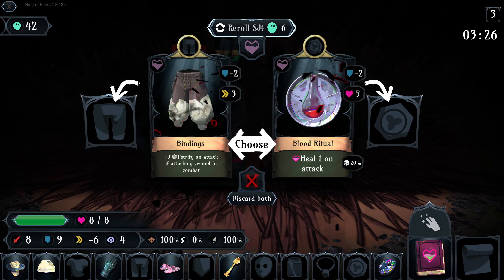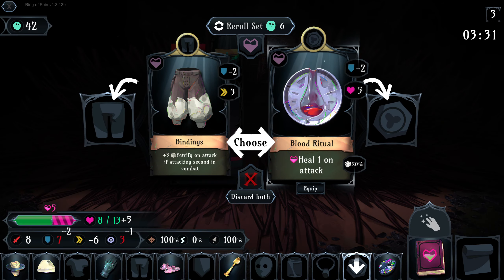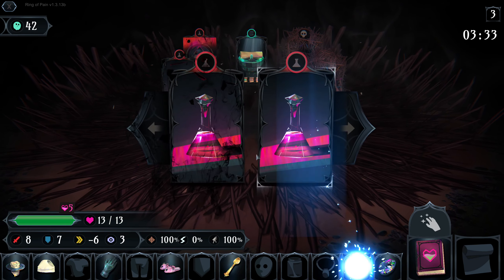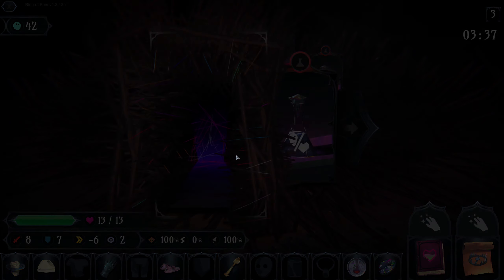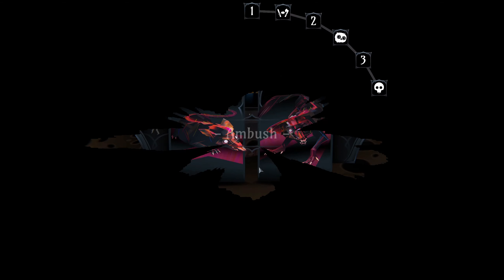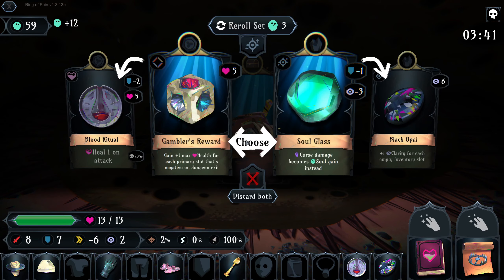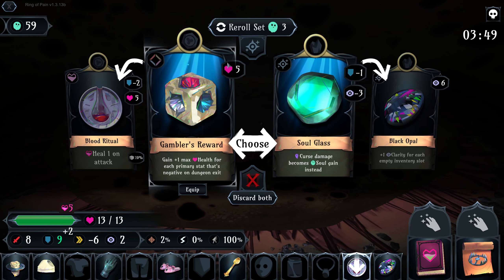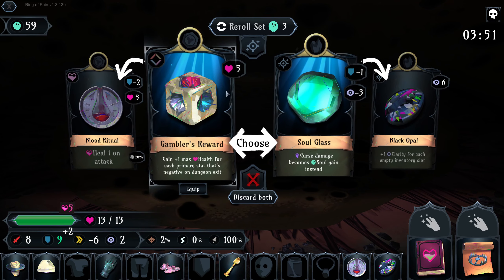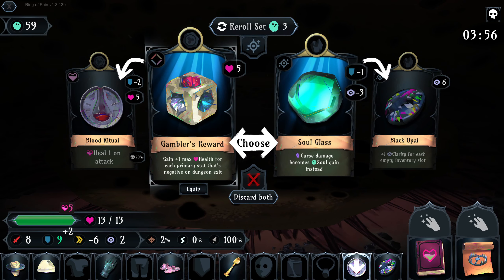But I think Cure is better. That could be really good. Alright, let's definitely pick up Blood Ritual for now. Pick up the Bear Trap, definitely take the Ambush. We should be able to survive this, no problem — because even if there's a large enemy, we can kick him off. Bear Trap — which there was not. Faster than everything. Gambler's Reward again is very good. We have a negative stat, so I think we definitely take this. Let's go Gambler's Reward.